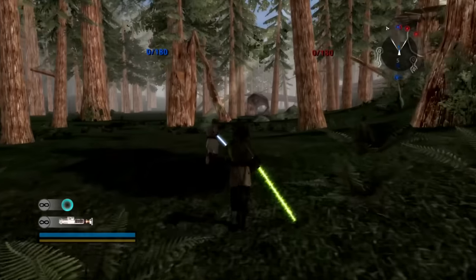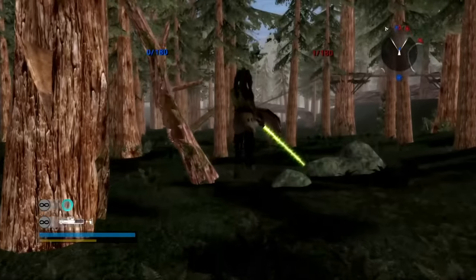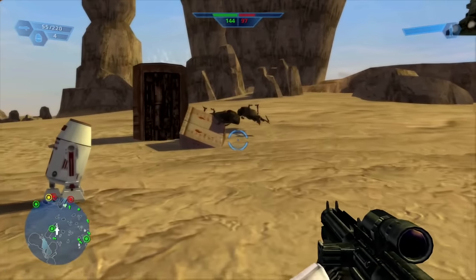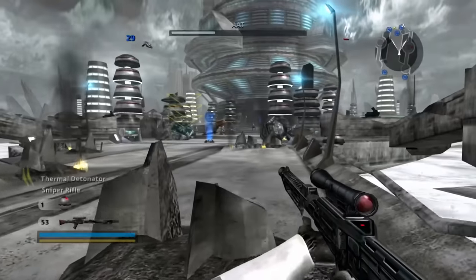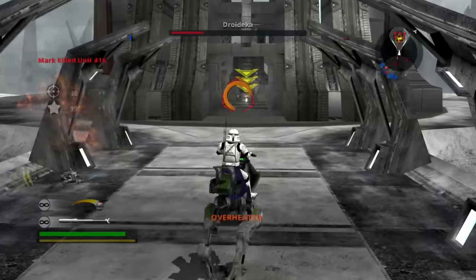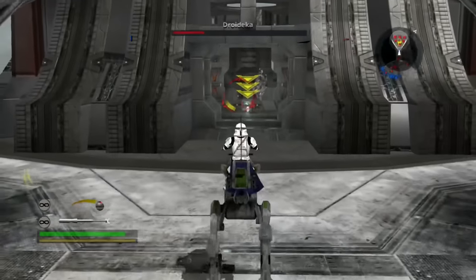I always used to play these in third person because it was easier to use cover to your advantage. On Switch, that's handled quite nicely — you can press one button to switch between first and third, and click the other stick in to aim down the sights. Strangely, I did find that with Battlefront 2, switching between first and third wasn't as simple; I had to go into the menu and do it manually, whereas I'm sure it was supposed to be down on the D-pad back in the day. Either way, it was a bit annoying.